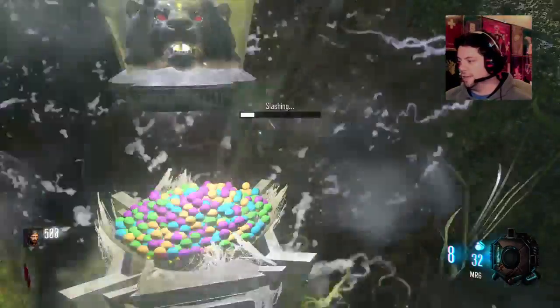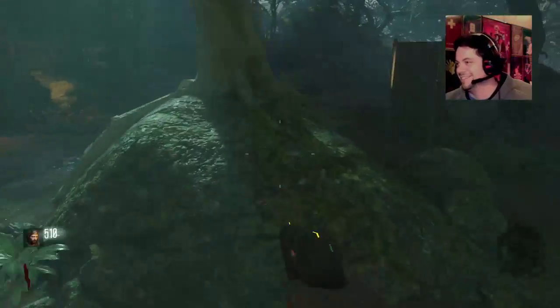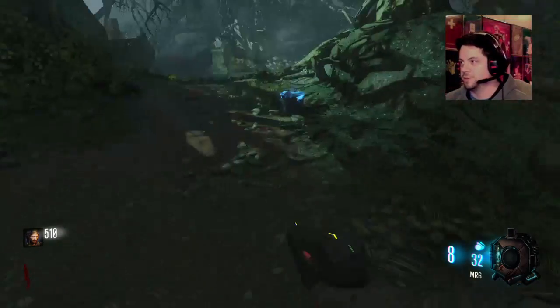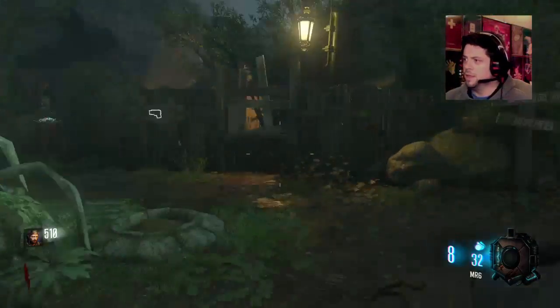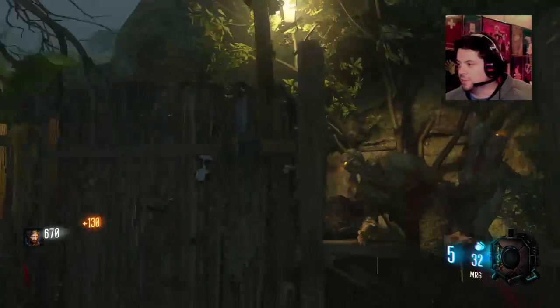I think the key here is going to be focus. Focus is key because we have such a small area to work with. Which actually, if we're looking at it realistically, Zetsubo no Shima's starting room is actually pretty big.